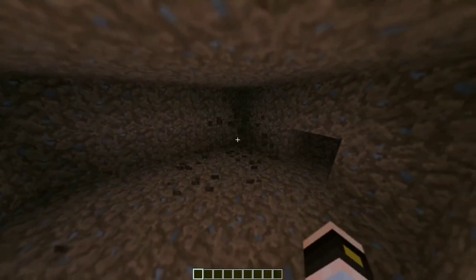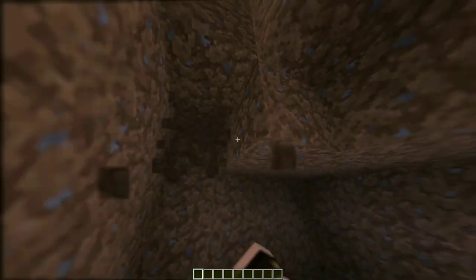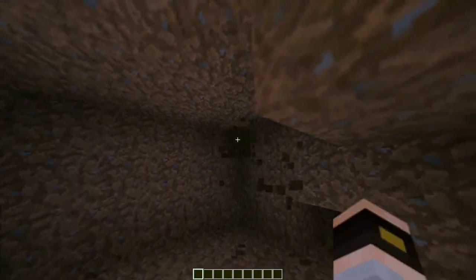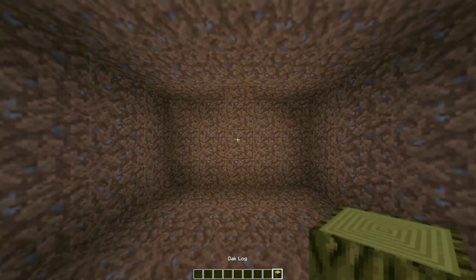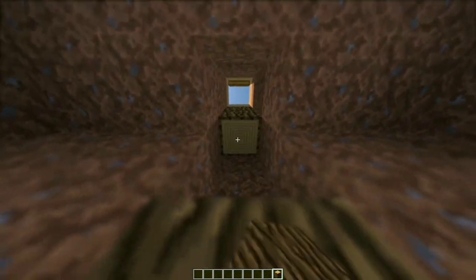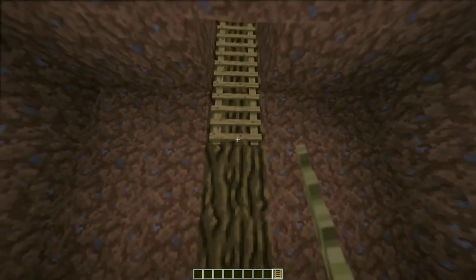Now break the rest of the blocks in the way, take out a layer from the back, and break one layer of the ceiling. This base is really simple. After those steps you should have a small square like this. Place oak logs going up the entrance, then add your ladders so you can get in and out.